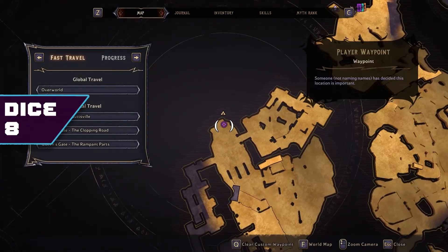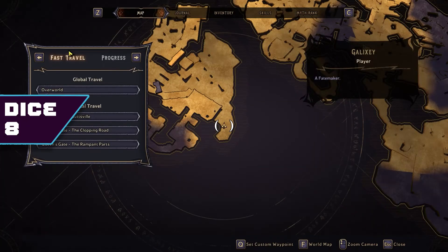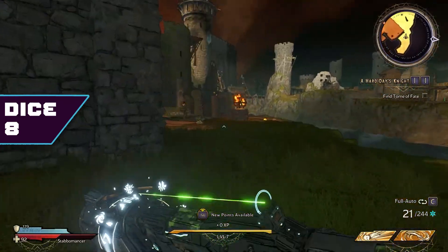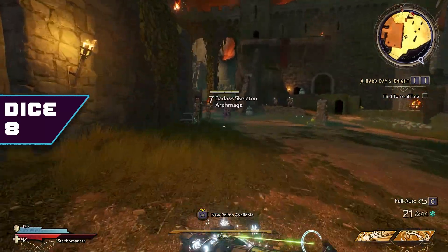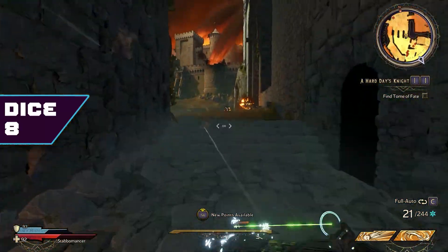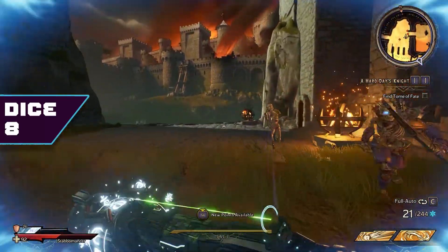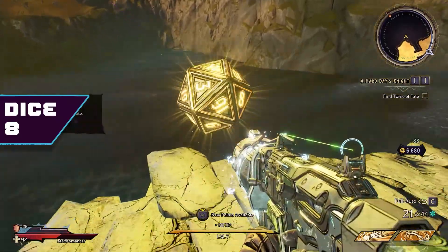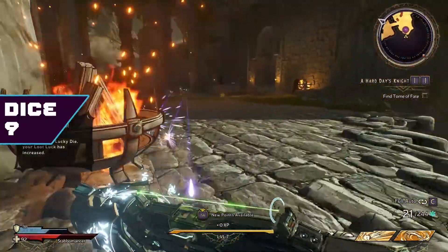For dice number nine, it's going to be another short run from dice number seven. We're just going to go kind of back the way we came, but instead of going to the left of the castle, we're going to stick to the right of it and go through this little underpass over here. I really encourage everybody to just run through the enemies if you've already been through this area and you're not keen on exploring — totally just run past them, not really a big deal.